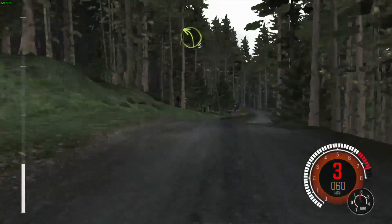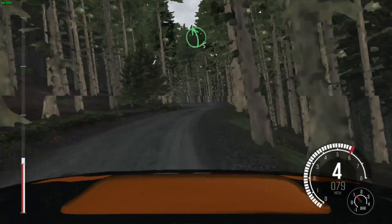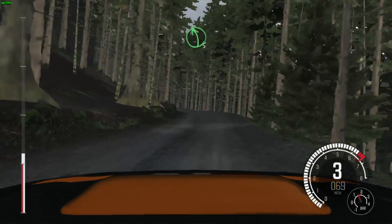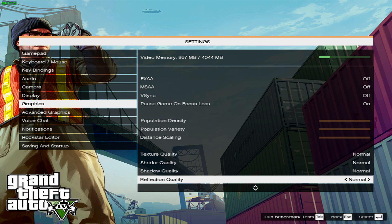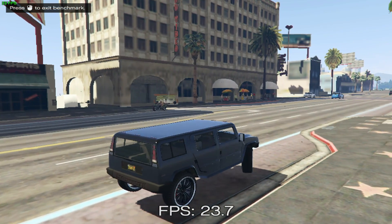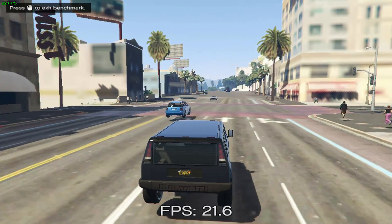There are a few minor rendering issues but for the most part they don't really affect gameplay — it's mostly just reflections on the bonnet causing problems. Finally, we're taking a look at a really big title: Grand Theft Auto 5. We're playing this at 800x600 and the absolute minimum detail settings, and this kind of shows the limitations of a machine such as this, even compared to 15 watt parts.